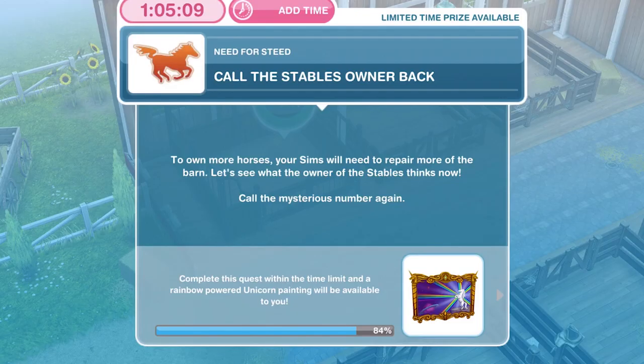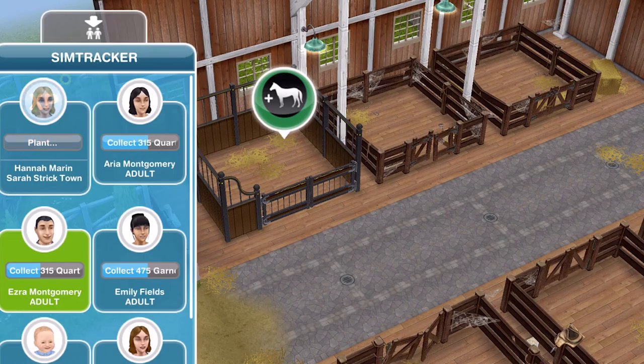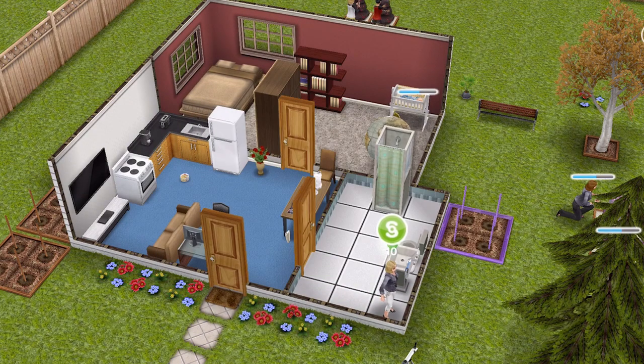Next we need to call the stables owner back. To own more horses your Sims will need to repair more of the barn — let's see what the owner thinks now. Call the mysterious number again. Head back home and using the phone, call the mysterious number — 1 minute 48 seconds. We have called the stables owner back.